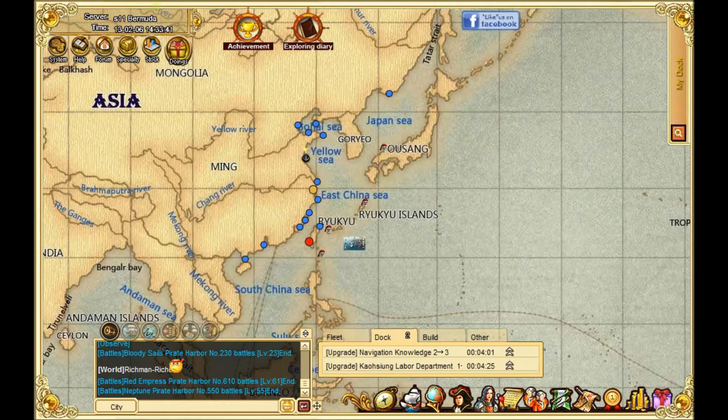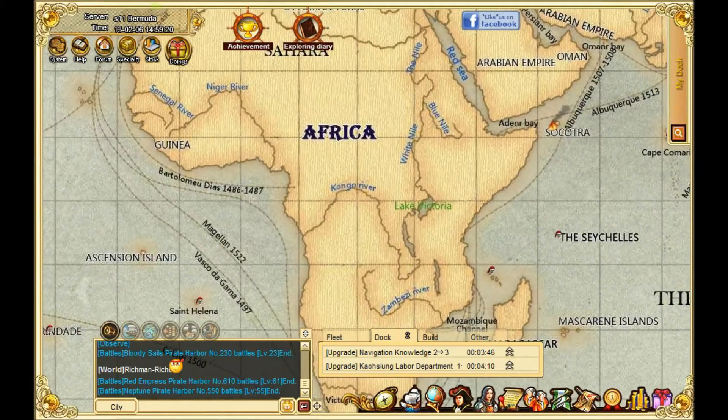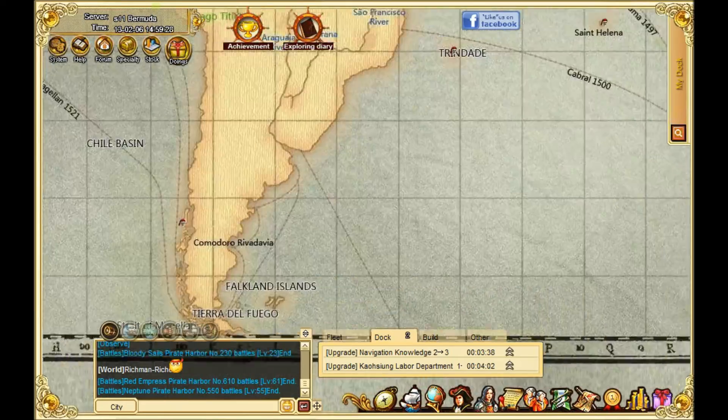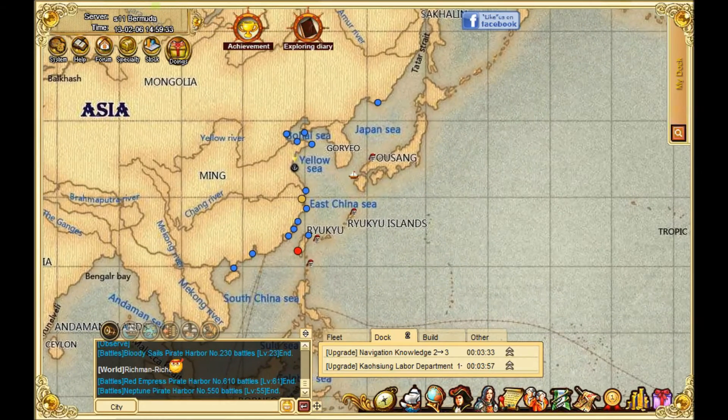One of the things you can do once you start getting past the beginning is trading. There's a huge world — over 300 ports broken up between all these different areas. You can discover them and they're attached to achievements. I don't see any ports showing up right now because I'm a noob, and I only have this area so far, which is where I started, near Ryukyu — the older name for Okinawa.